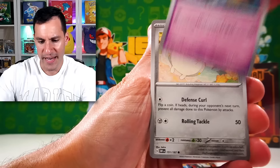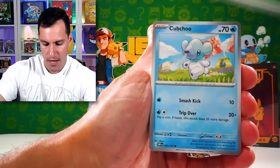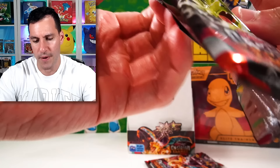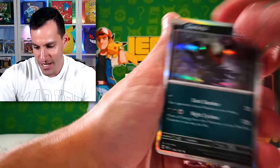Clefairy, Houndoom EX — very nice. You can always leave cool video ideas in the comments. Nothing is really off the table because I'm always trying to do fun, crazy videos involving the community as much as possible. A few weeks ago I opened up a heavy first edition Base Set pack, so really nothing's off the table. Darkrai and a Toxtricity. Two more packs left in the Obsidian Flames Booster Box, and then we've got the Elite Trainer Box.